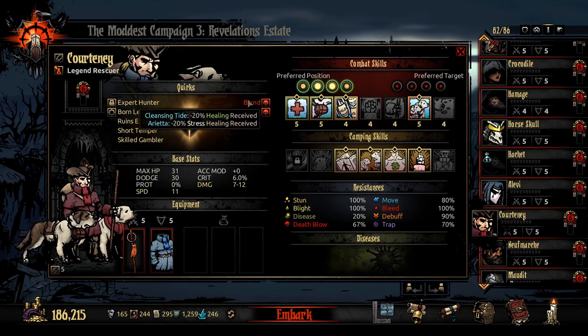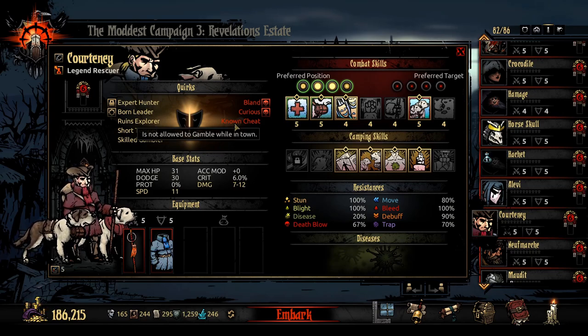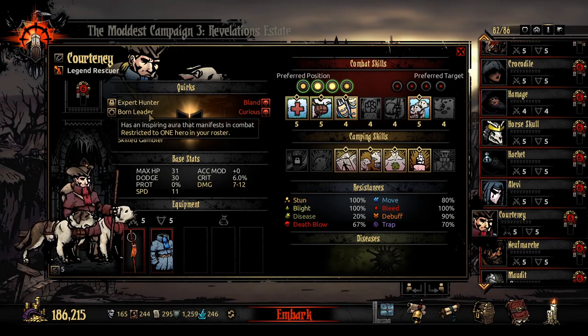Next is my other Rescuer — I got another Arrieta quirk again. Keep Curious. Things that don't allow me to drink, don't allow me to gamble, make me worse at gambling, or don't allow me to visit the brothel — if it stops me from going to the bar, I don't care, the Abbey is way better. Born Leader — if someone gets hit with a stress attack, he might de-stress them; if they miss, he might give accuracy buff. But be wary of the guard — he's a Rescuer with 31 HP, he shouldn't be guarding.